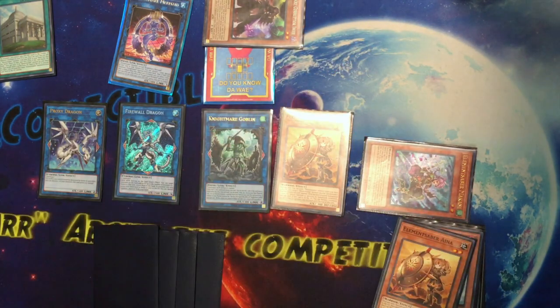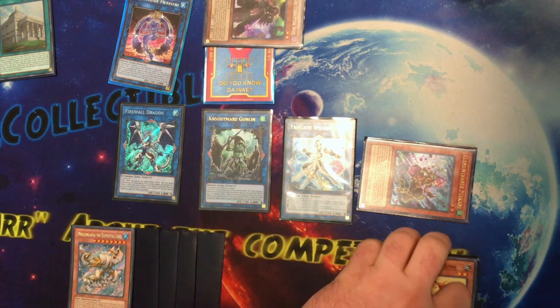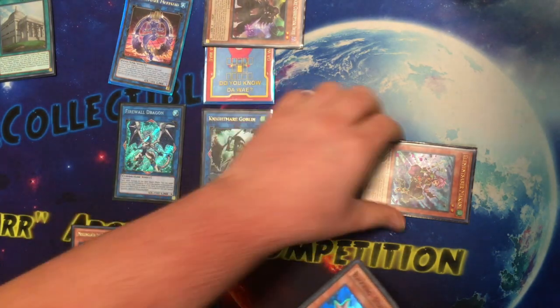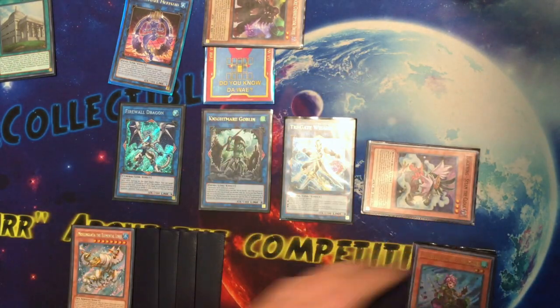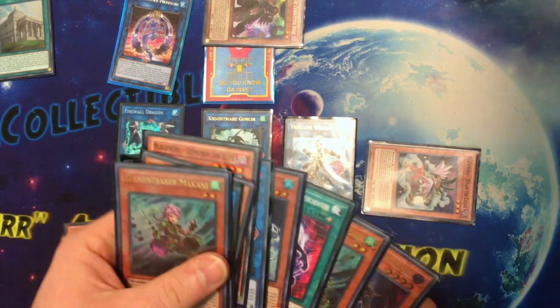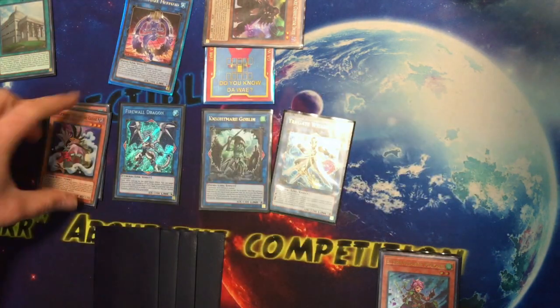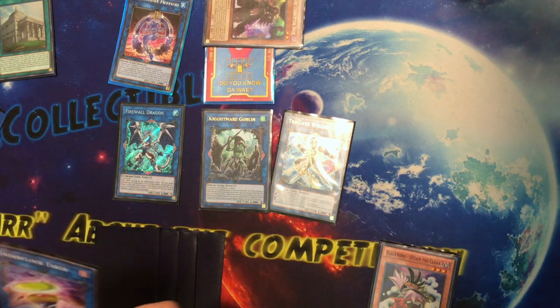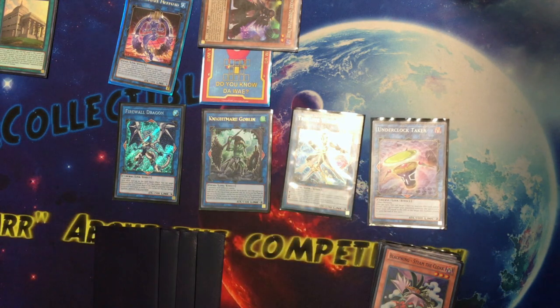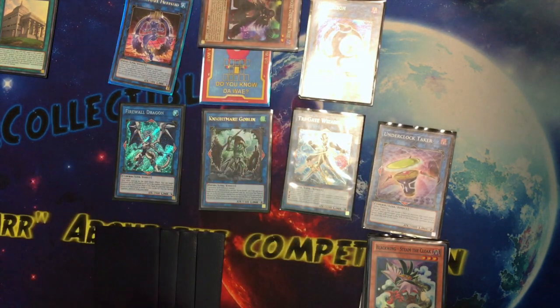So then you'll get your additional normal summon, activate effect, special summon Makani, Makani effect search Mulin Glacia, then you will go into Trigate and activate Steam the Cloak effect — tribute Makani, special summon himself from the grave. Makani, Ina, Ina, Ina, and Makani all change to Water because Nalu is already in here. Then you got a free extra one if you've got other plays — special summon Mulin Glacia, they pitch to Steam, and Mulin Glacia become Underclock Taker. Then you'll get a free token from Steam, use that token since it's level one to go into Link Karibo, and there you go — you've got a live Trigate! Thank you guys again, this deck is so much fun. Stick around for some of his other videos, thanks guys!